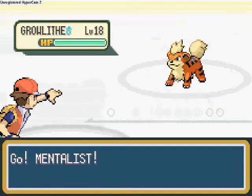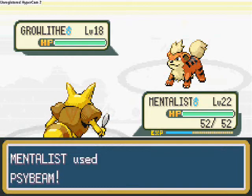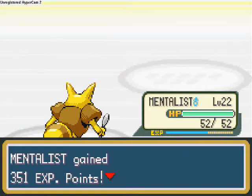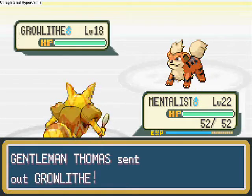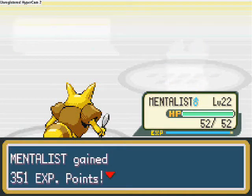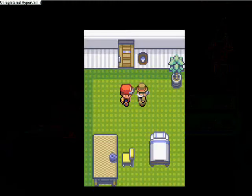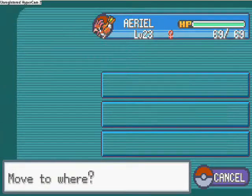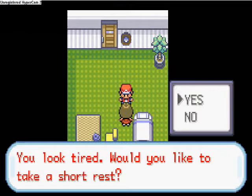Battling Gentleman Thomas with Growlithe — I recommend doing this because you see some more early Pokémon, which helps to complete your Pokédex. You don't need to go around traipsing around looking for them. It expands your knowledge of types and how to counter different varieties of Pokémon. Pokémon like Growlithe — you'll see Arcanine in its evolved form later on in the game, when you're taking on different gyms.